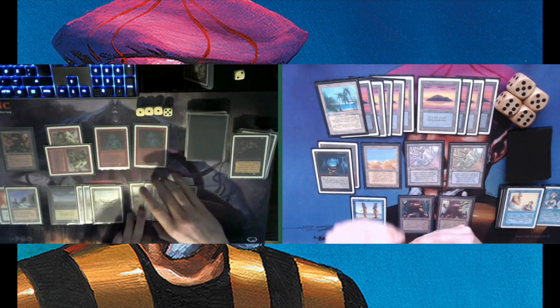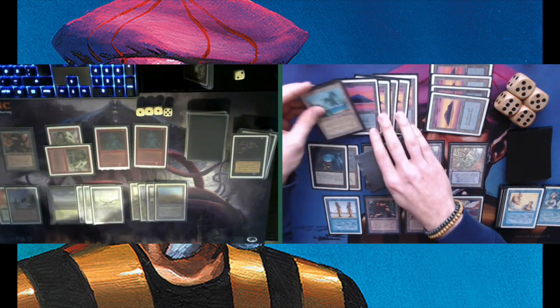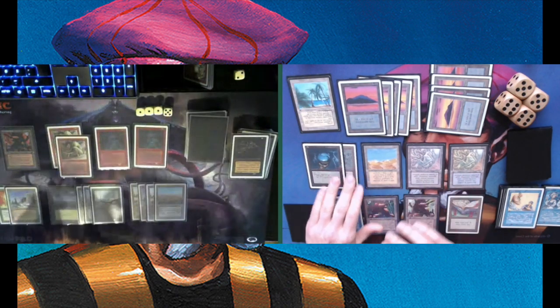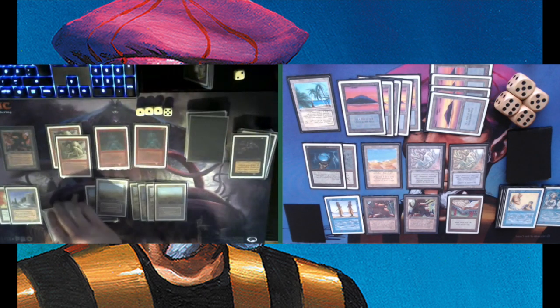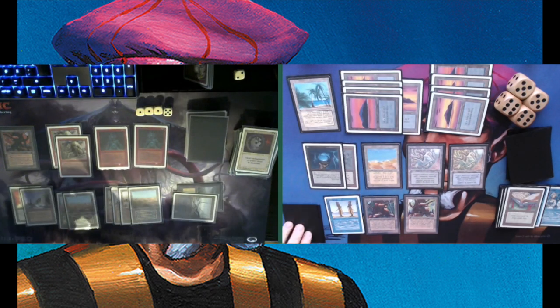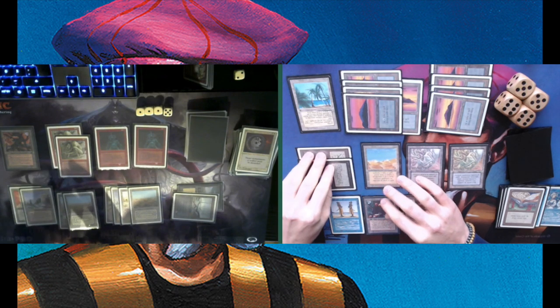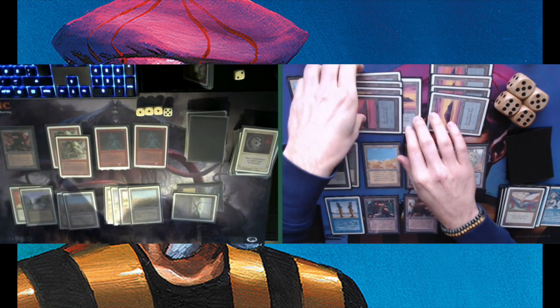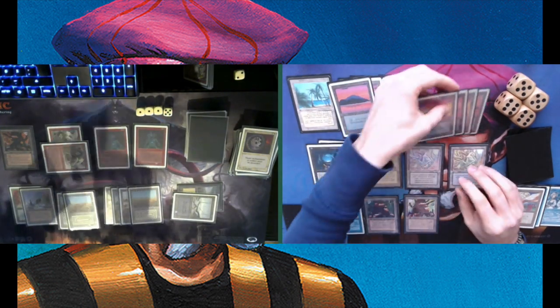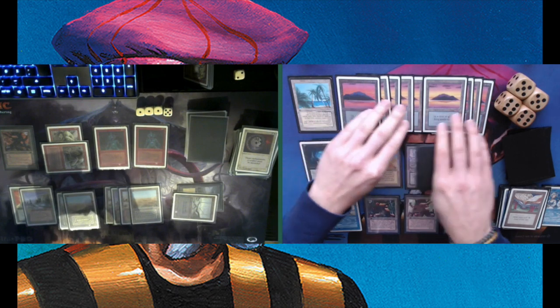End step tapping one of his Sedge Trolls. Paying four and playing a Jalum Tome. That's actually pretty good if it can stick. Even if he Disenchants the tome, I get one card out of it. There is the Disenchant — drawing a card. Maybe that provides another threat, maybe an Air Elemental. Only have one more Timmy in my deck. Do have some Copy Artifacts as well, which are basically more Mishra's Factories in the current board state. Finding another Mishra's Factory — great.